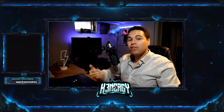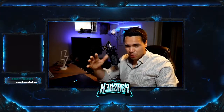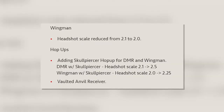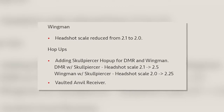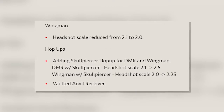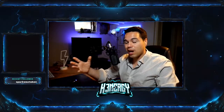Hey, this is Kennergy and in this video we're going to take a look at the Wingman changes in Season 5. There's been some changes and according to the patch notes, the headshot scale reduced from 2.1 to 2.0. And then adding the Skull Piercer made the Wingman headshot multiplier go up to 2.25 — it's so big that I stuttered saying it. So let's take a look at what this means and how it looks in real life.